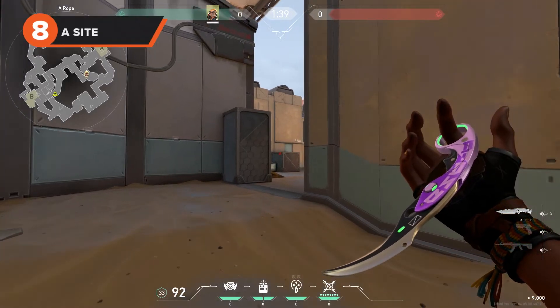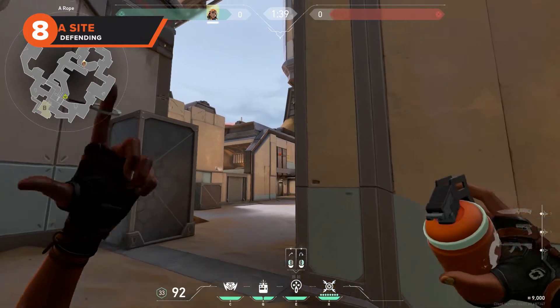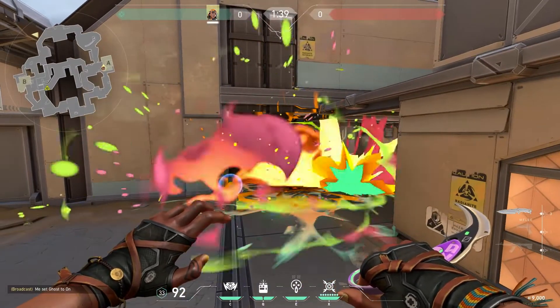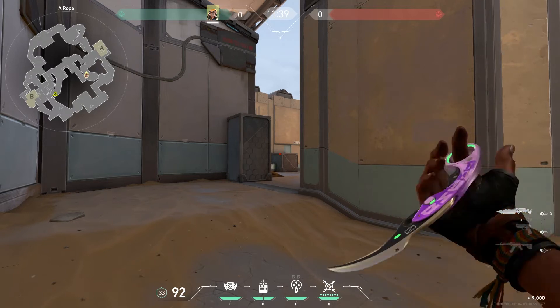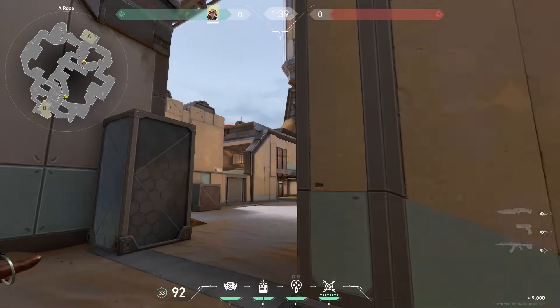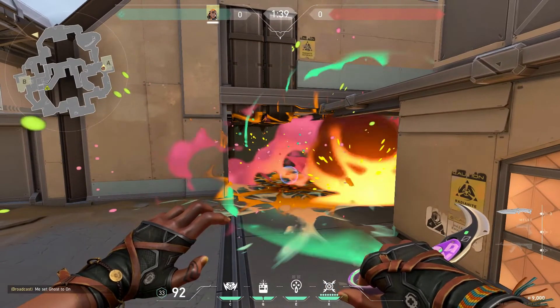For a final lineup for Raze on Fracture, we will be covering A hell on A site. This is very good for attacking or defending — if enemies are planting, this will prevent them from doing so, or alternatively it will force defenders out of A hell. The only drawback is that it doesn't work if enemies plant in A heaven. To pull off the lineup, position yourself in A ropes. Avoid fully peeking so you don't get exposed — you just need to see the two metal pipes on the wall above A hell. Place your crosshair by the gap in the left pipe and throw. This is an easy lineup and you can do it pretty consistently.